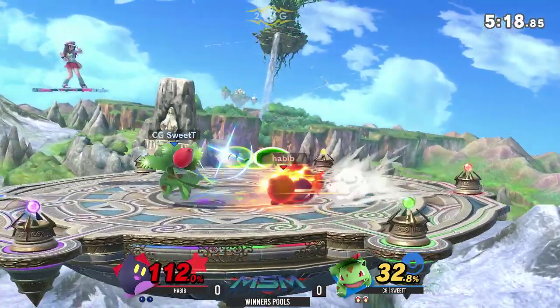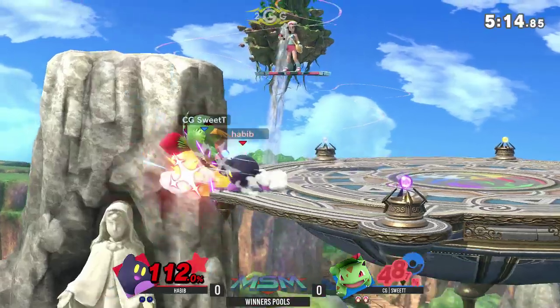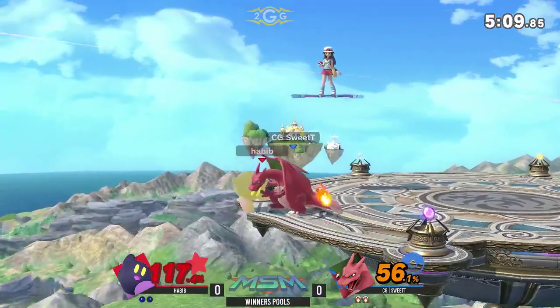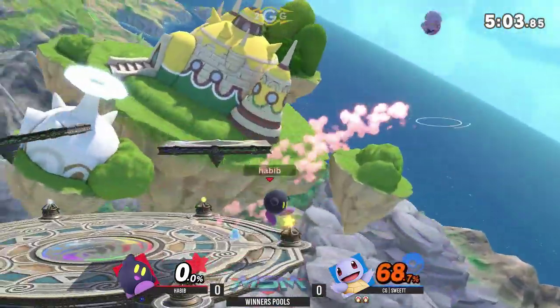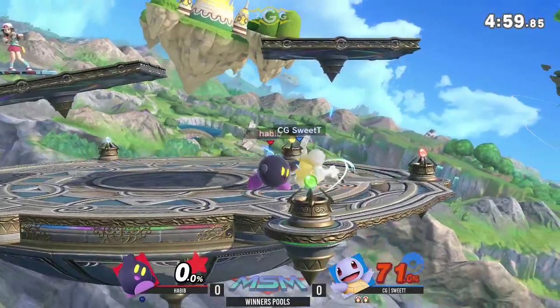Another thing about Kirby is that up special is not a good recovery option — you can drift a little bit with it. He went for the down air knowing that it would spike him offstage, but Sweet T's got the grab, just switching out instead. Back to Squirtle for those low percentage combos. Yeah, he's able to get this down, and Squirtle's neutral is very impressive — once he lands that grab.